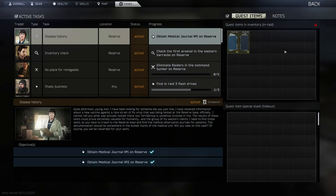Once you have both journals, all that's left to do is survive the raid, hand them in to the therapist, and this one will be wrapped up.